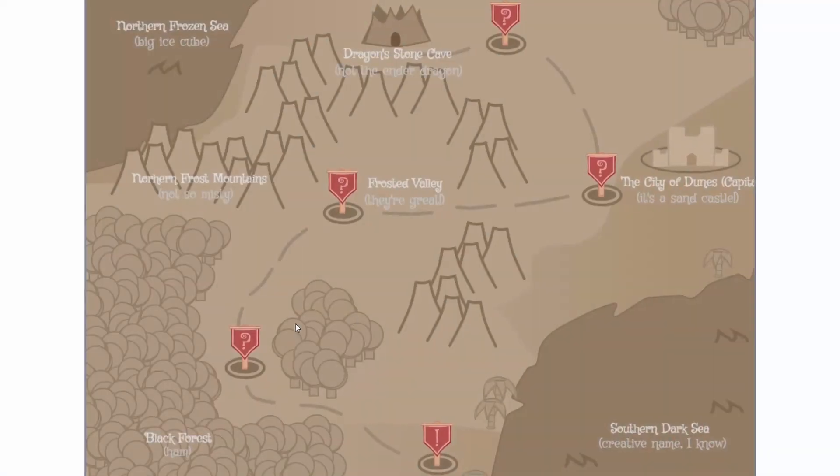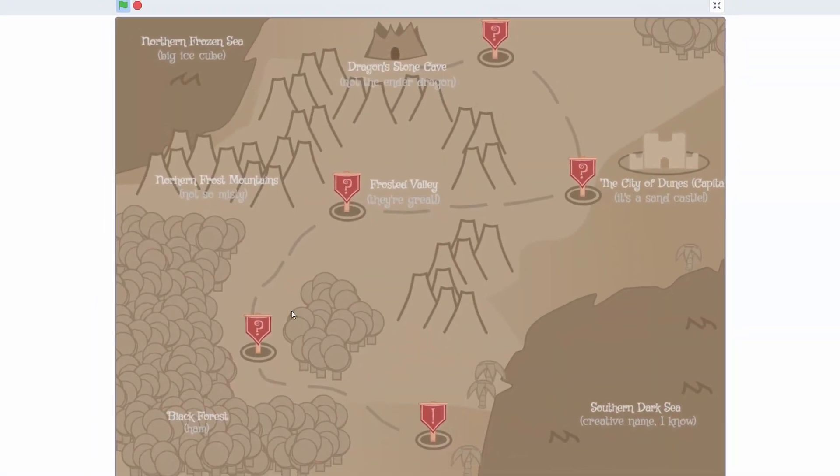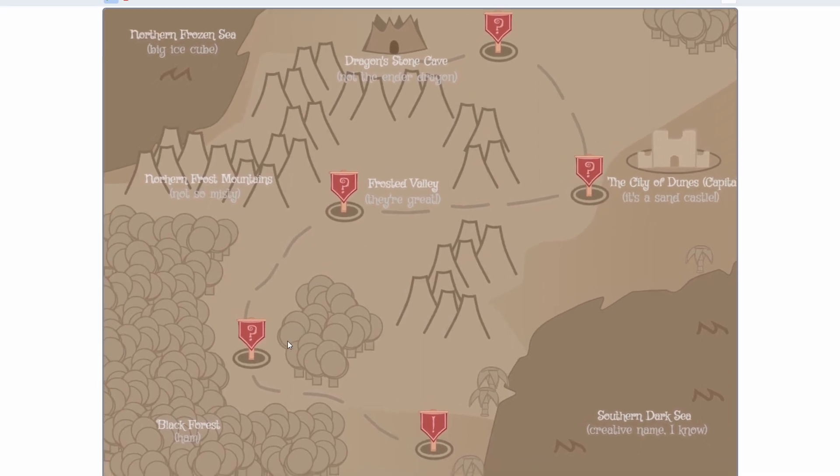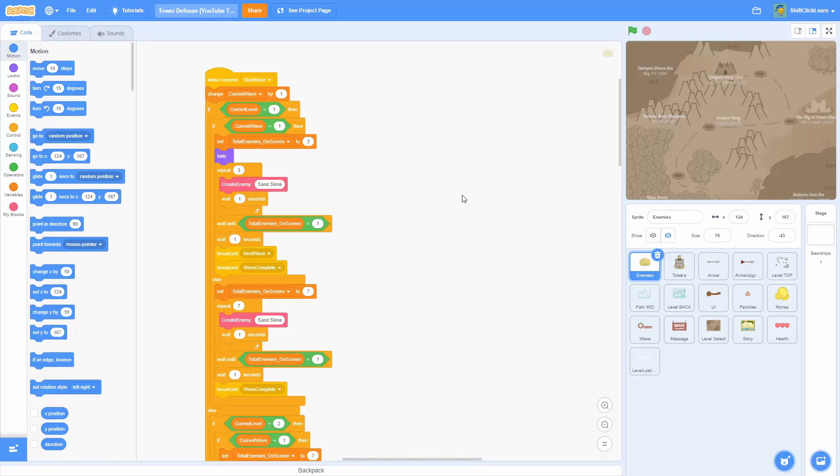Hey everyone and welcome to the ninth episode in my tower defense game series. Today I'll be showing how to add level three and four, so let's hop right into it. On my Scratch profile page I shared a project with a bunch of my tower defense game assets — the enemies, towers, map stuff, and arrows — so if you want to check that out I'll put a link in the description.